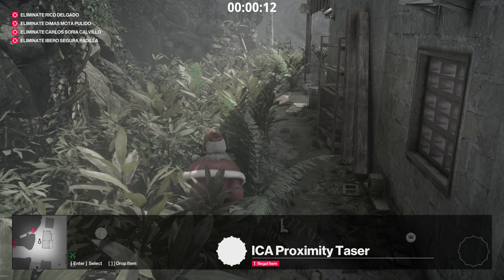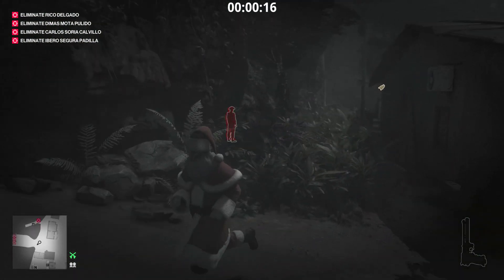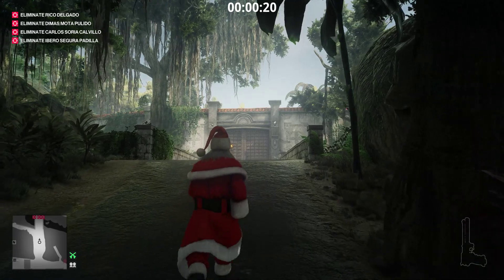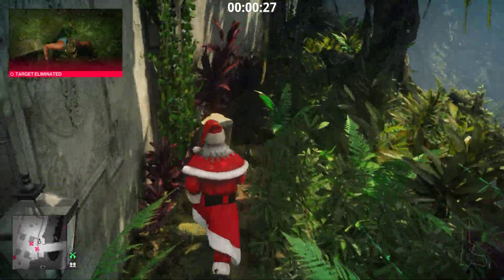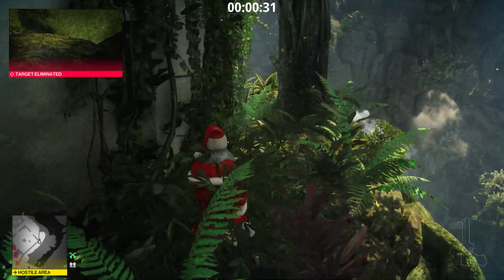We run over here with the taser and throw it way over there. We look and check that the target is investigating, because we don't want the non-target going. If that happens, we just restart — it's right at the beginning of the run, so it shouldn't be a problem. We run underneath the camera, just stick to the walls.